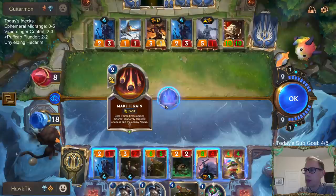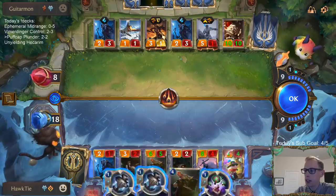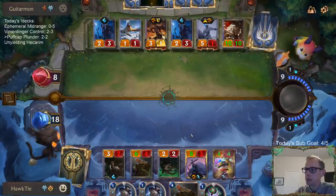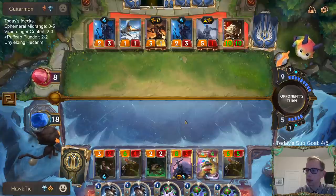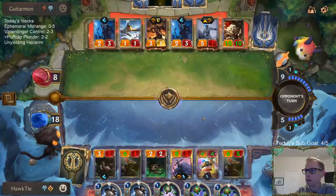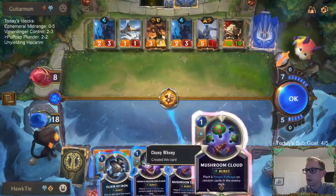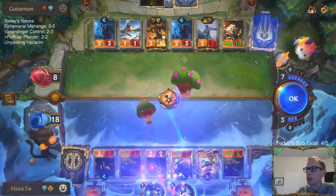Obviously he targets my one-toughness thing. Tarak gets the Starlet Seer. I can save Starlet Seer with Elixir of Iron, but I think I'd just want the spot anyway. Chump Wump it up — each one being another 8 Puff Caps, total being another 16. I'll save that card and want to give them the puff caps as soon as possible in case they have something that draws cards.